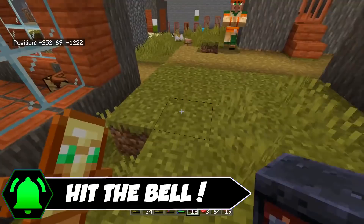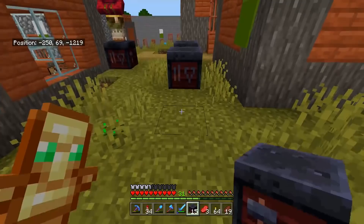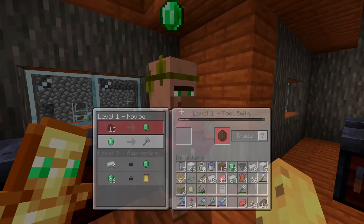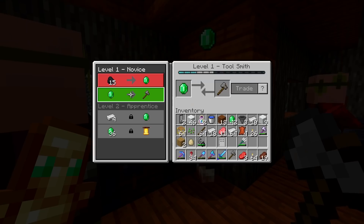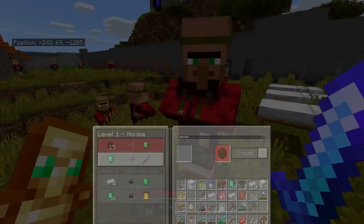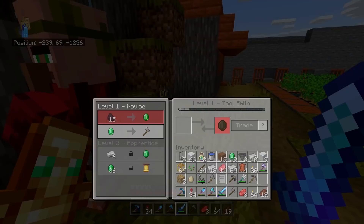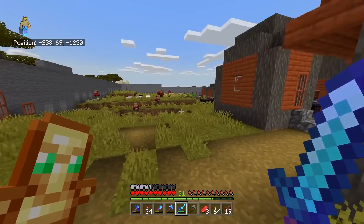We're just going to set up these tool tables everywhere in the village so everyone knows there's a job in being a toolsmith. That allows the villagers to slowly change professions. They came into this house — which I guess is the weapon house — and became tool workers as well. They all have the exact same trades where we have to give them an emerald for their terrible stone axe. You can see how all over the village, even the ones who didn't come into direct contact, have realized there's a job in being a toolsmith, and I think it's interesting they can all just change profession on a dime like that.